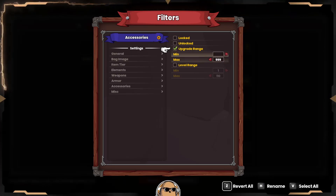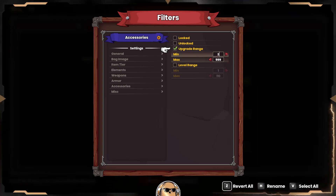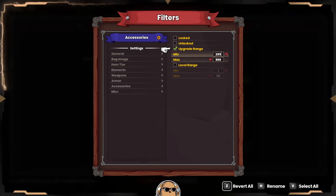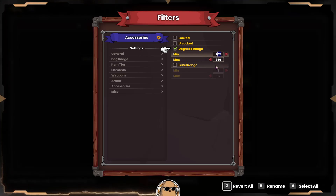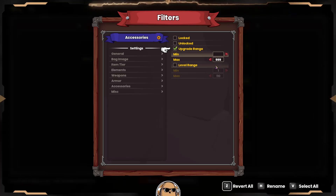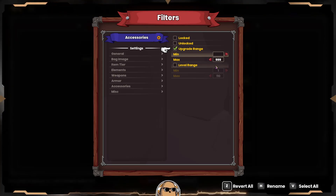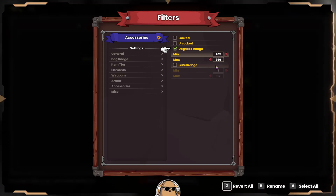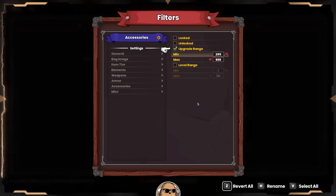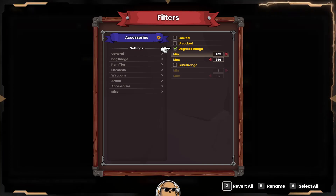For accessories, I would set the upgrade range to around 265. This is based very much on the fact that you're going for Duneater base loot. If you're recovering or working your way up to Duneater, maybe set these numbers a little lower. But I think 265 is a pretty good set point for Duneater.